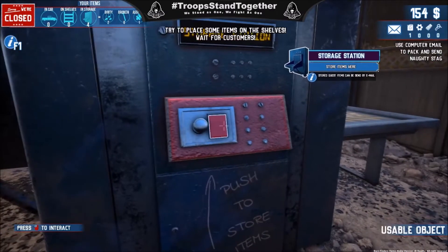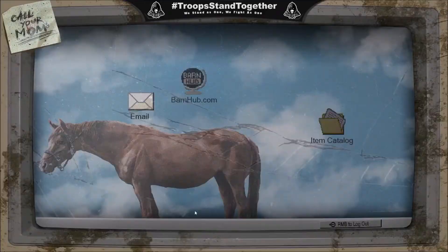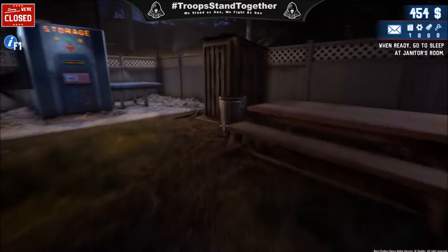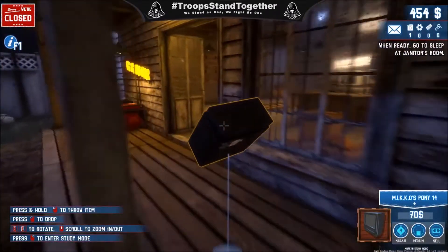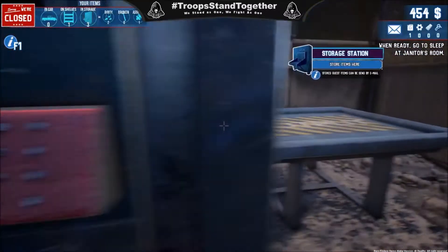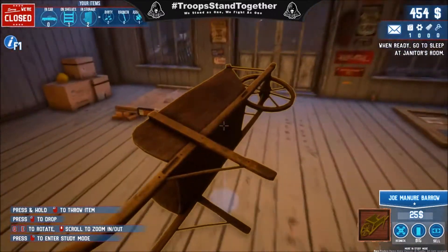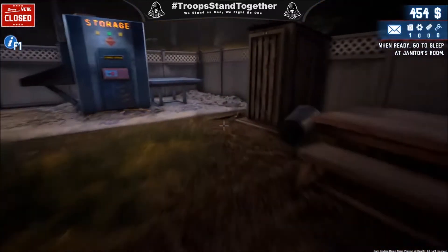Let's put that all in there. Go to our computer, get our email — no more emails yet. Open our store and go put these on the shelf. 70 bucks — not a bad price! 25 bucks for the wheelbarrow — that's a good price.